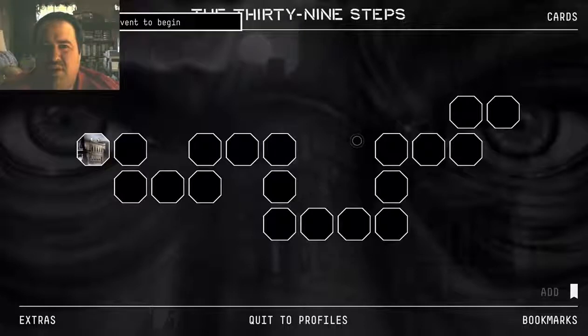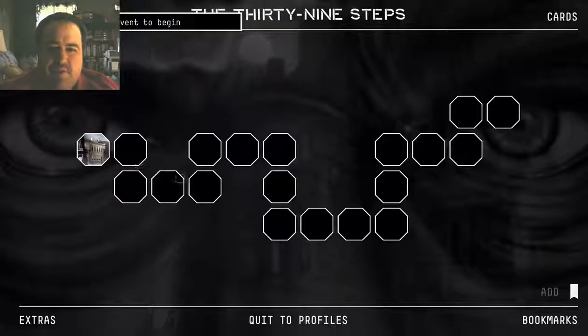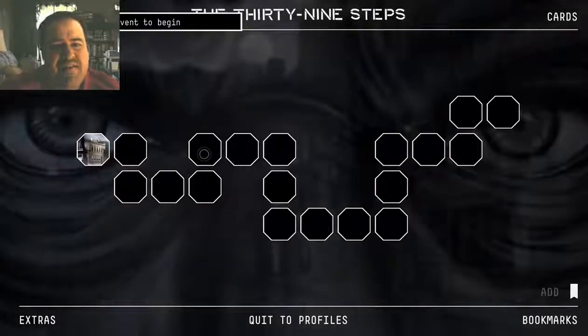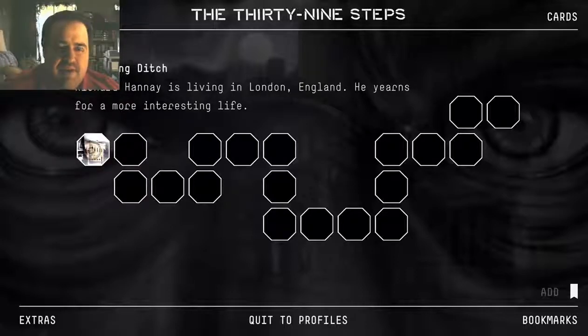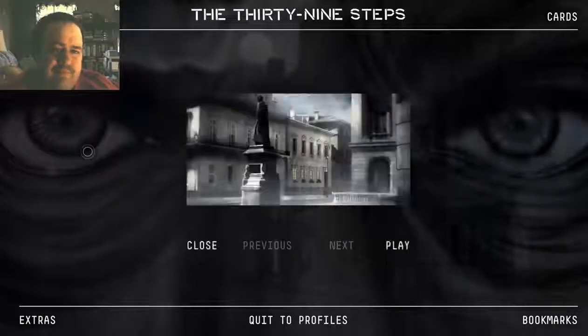I love that name — The Wrong Ditch. It's called the 39th Step. Wrong Ditch. Richard Hannay is living in London, England. He yearns for a more interesting life — don't we all? Alright, let's play it out.